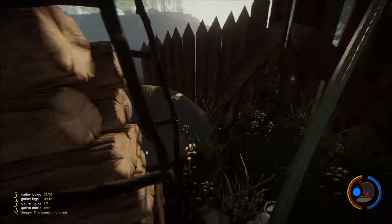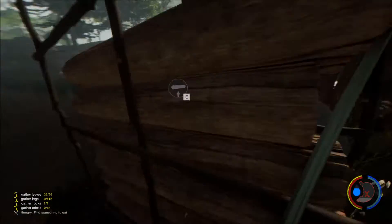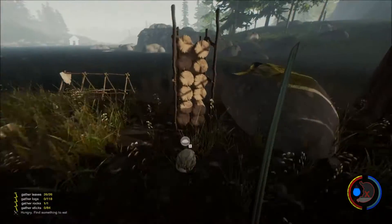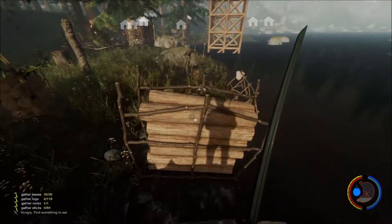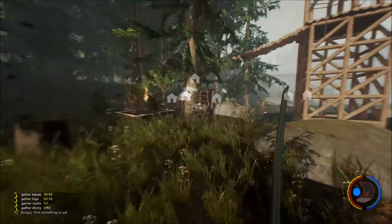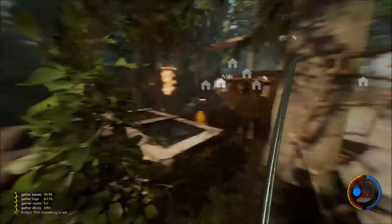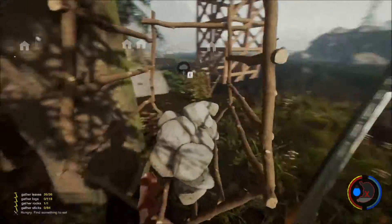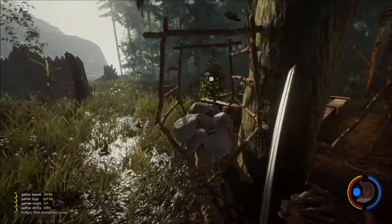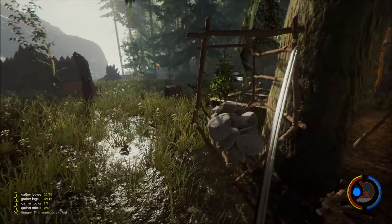Here is the new extra log holder. It's like twice as big. The old one could hold 7, and this one can hold 12, which is pretty awesome. It doesn't look super sturdy, but it'll hold them for you. They did the same thing with the rocks — it used to hold just 20, but now this very unsteady-looking thing holds like 40 rocks. So that's pretty awesome.